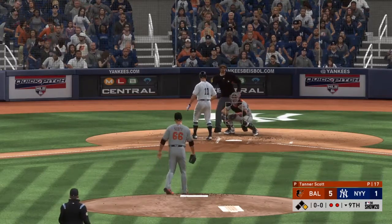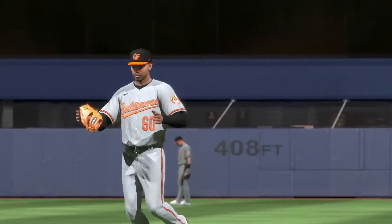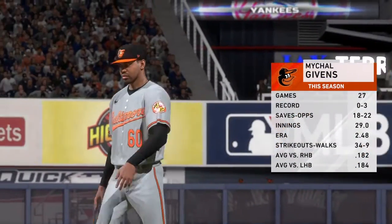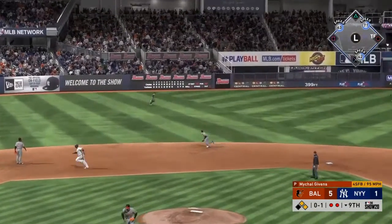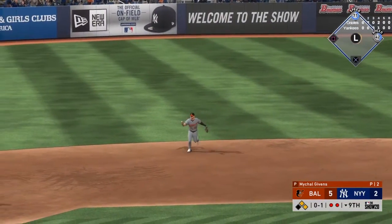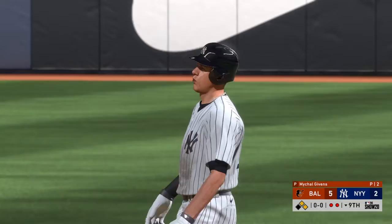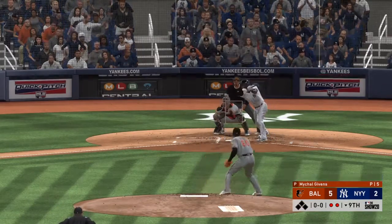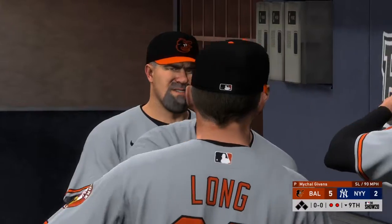He takes ball four — good job out of the nine hole getting on base as we go back to the top of the order. Michael Givens takes the ball in inning number nine, looking to close the door. I wouldn't put him on a superstar level, but they didn't miss with this pick — you go into high rounds and carve out a career the way this guy has, nice pick. That gets down and the run will score from second to make this a five-to-two ball game. He strikes him out to end it, as they were able to get the possible tying run to the plate but could not cash in.